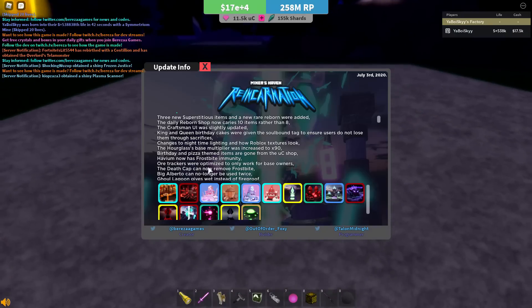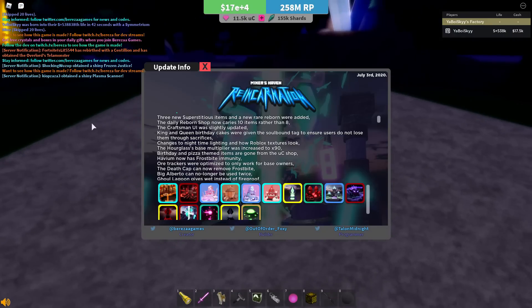The hour class got a buff — its base multiplier is now 90 times, which makes it a slightly more usable item. I still don't think it's worth it in setups; it's still got a pretty low MPU at the baseline, so I don't think it's great. But it is still a useful item, and this buff makes it just a little bit better and more worth going for.